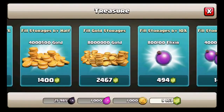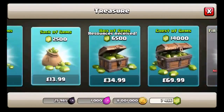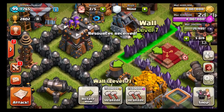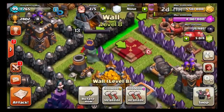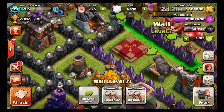So let's buy another fill — fill gold storages. Oh my god. And fill our elixir. Walls are getting expensive now. So we want to select this row and we're going to use gold. Do you really want to upgrade the selected wall? Yes! It's like it's saying it like I don't want to do it. I definitely want to do it. Oh wow, four million. Let's do it.